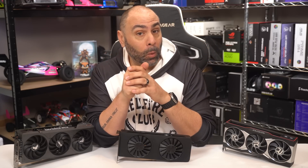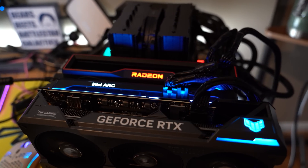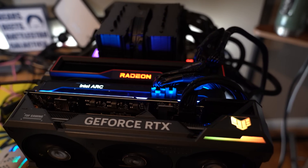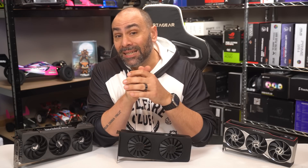The third problem was power. This wasn't going to be an efficient system no matter how I sliced it, and if I managed to fully load all the GPUs at once, I could easily pull over a thousand watts from the wall — not to mention I needed quite a few PCIe power cables. The EVGA 1600 T2 was the answer, and I was able to run everything off of one power supply.